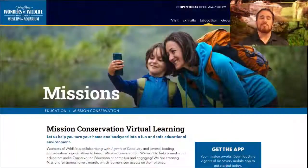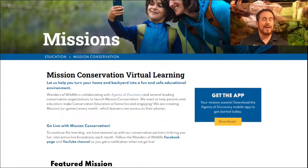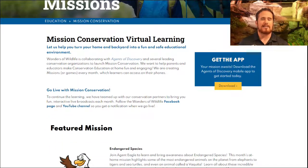This web address will take you to our mission conservation web page. On this page, if you look to the right, you're going to see a little box that says 'get the app.' Click that download button and follow the on-screen instructions. Once you have the app downloaded, create a user account and login. Next, hit the search bar and type in 'mission conservation.' This is where all of the at-home missions will pop up for you to play.